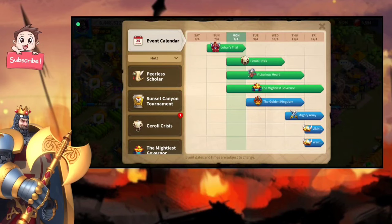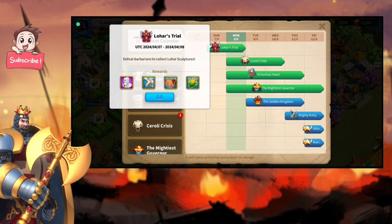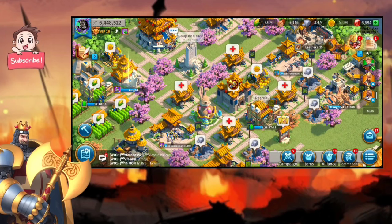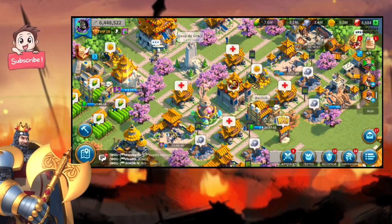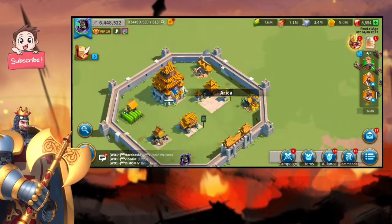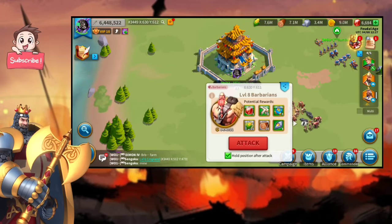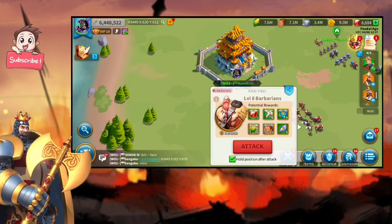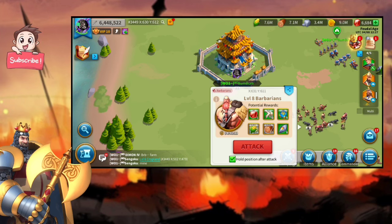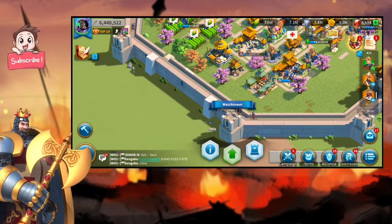Let's go to the event page. Today is Loho Astral — this is the second time this event has come to kingdom 3449, which is the kingdom I'm in. In Loho Astral, if you kill a barbarian, you will get something called a Loho Astral Necklace. Through those necklaces you get rewards like Arrows of Resistance, which you'll need a lot if you want to reach D5 sooner.